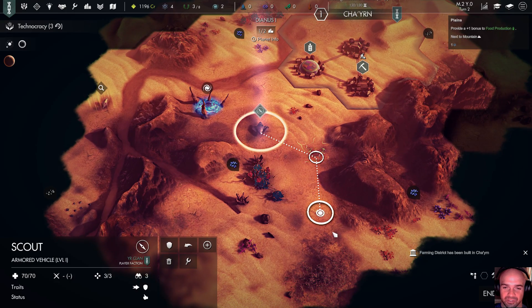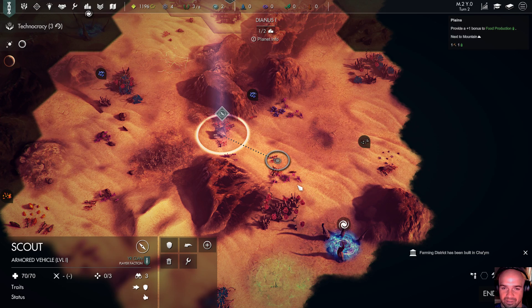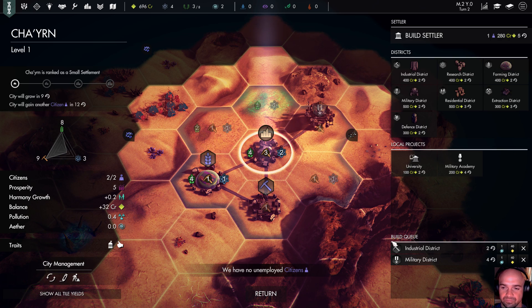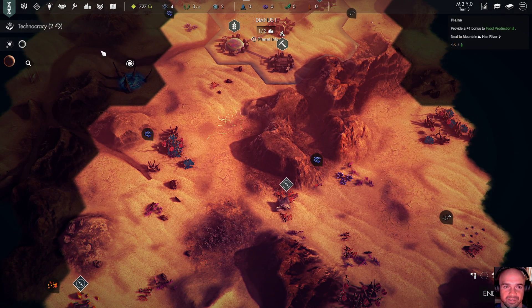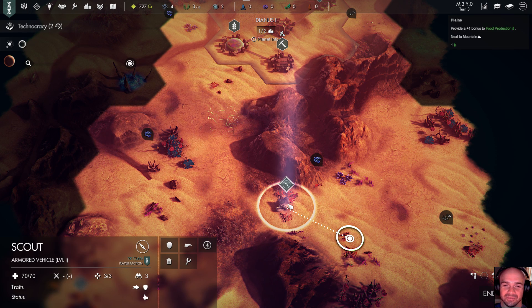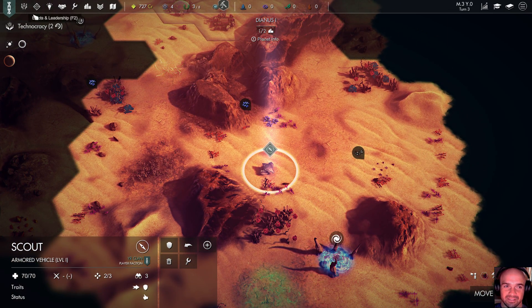Once we have that going, we'll probably try to get a military district up. Now there's also something I forget what it's called — some sort of new tradable resource that's a big deal, almost like the seals but not quite. And once we get to that point, I think there's a new faction — almost like a neutral faction that's involved now.